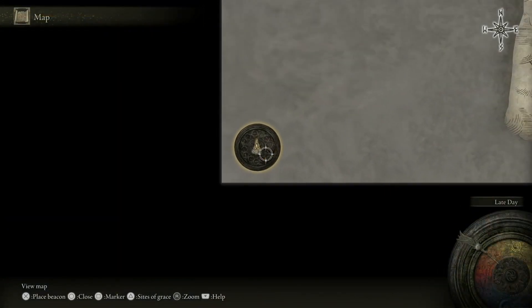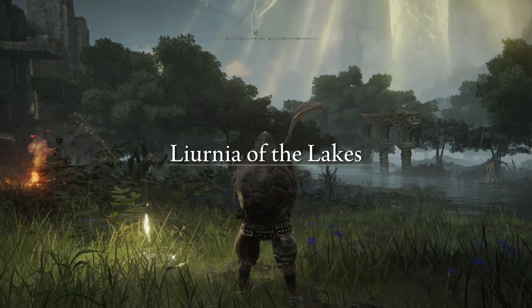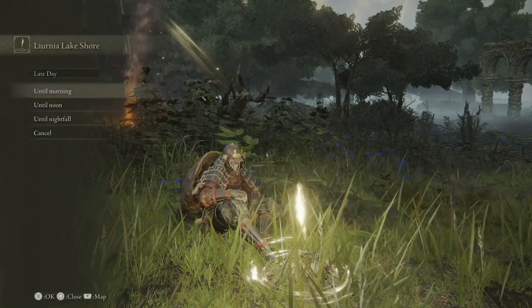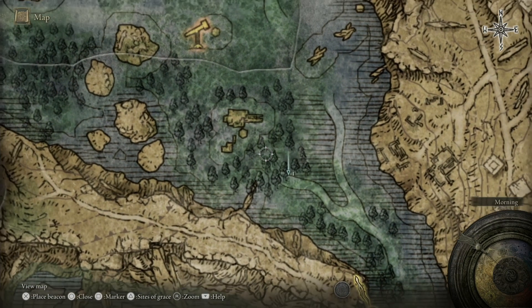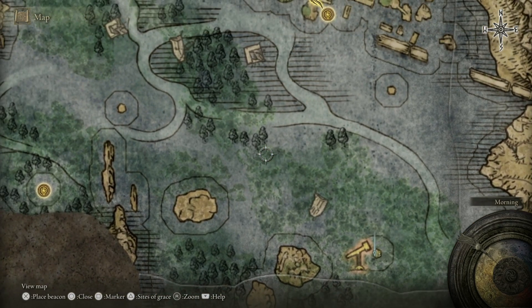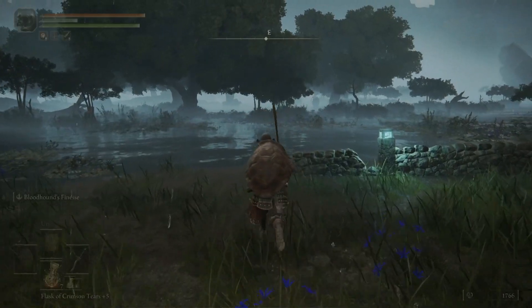We're going to warp back to Liurnia Lake and knock out a decent chunk of the southern portion of the lake and the eastern part of the cliffs in this episode. I'll fast forward to morning so we don't get caught up at night with something we don't want. Our route goes from south to northwest roughly — we'll hit a site of grace, some ruins, and an NPC side quest along the way.